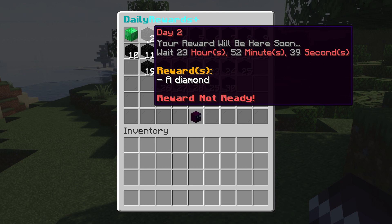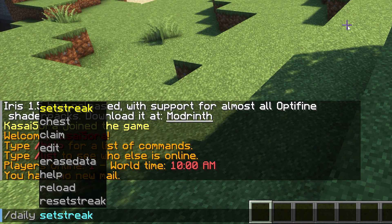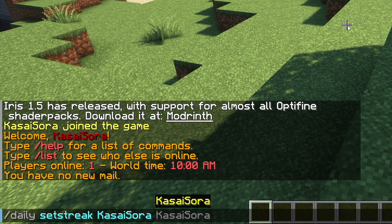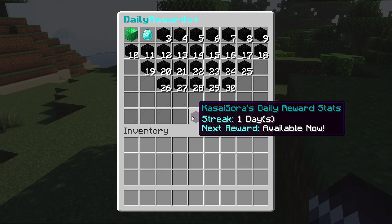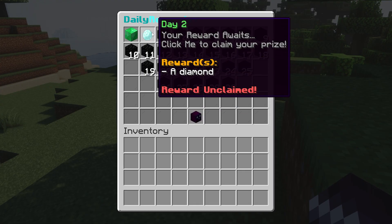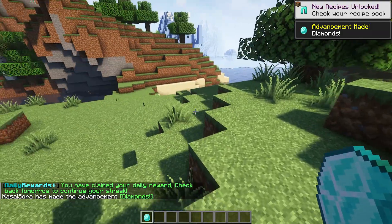I still need to wait 24 hours before I can claim it, but that takes way too long, so I'm going to skip time. To skip time, type /daily set streak and set it to one. When we check /daily now, we're able to claim the reward for day two — 'Your reward awaits, click me to claim your prize.' The icon is a diamond, it says 'a diamond,' and when we claim it, we get a diamond!